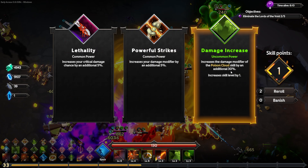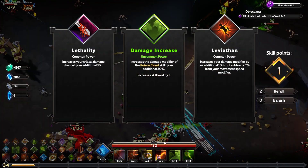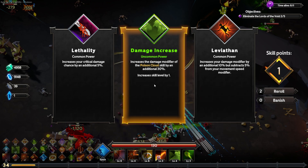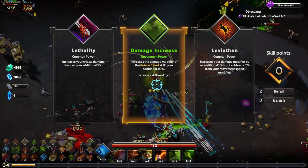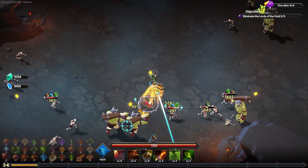I'll increase the damage modifier of the poison cloud by 30% — it's at 960 right now. Level up — now we're up to 1080 damage over 15 seconds. Taking the damage modifier of the poison cloud again to make it even more poisoning — up to 1200 damage over 15 seconds. That's fantastic value.